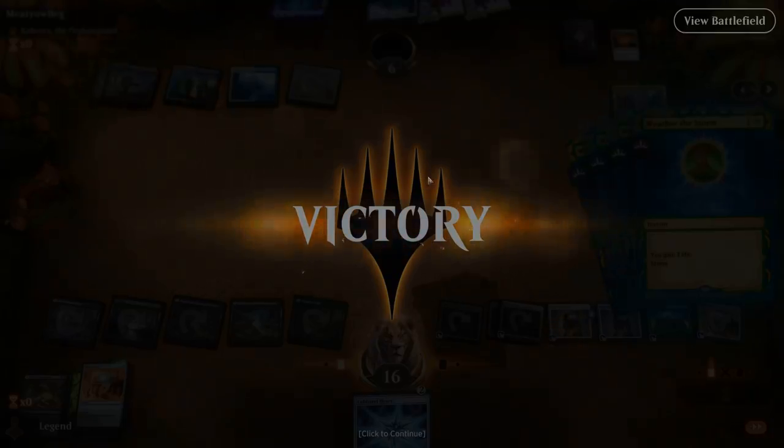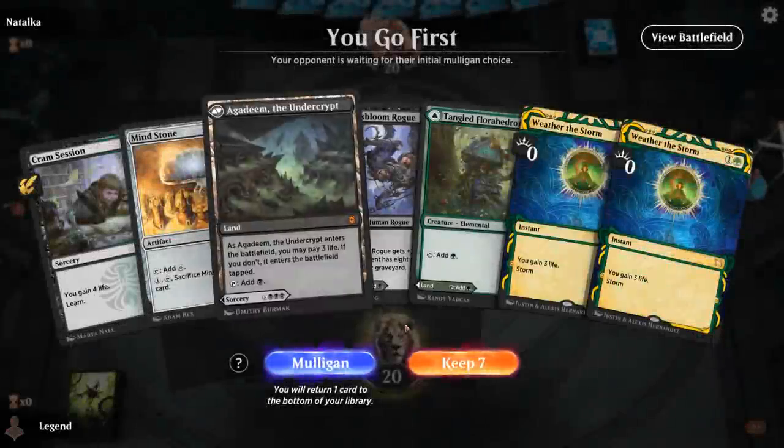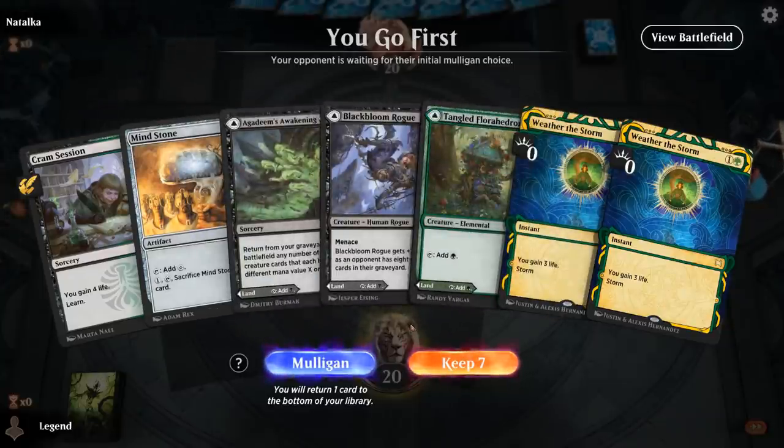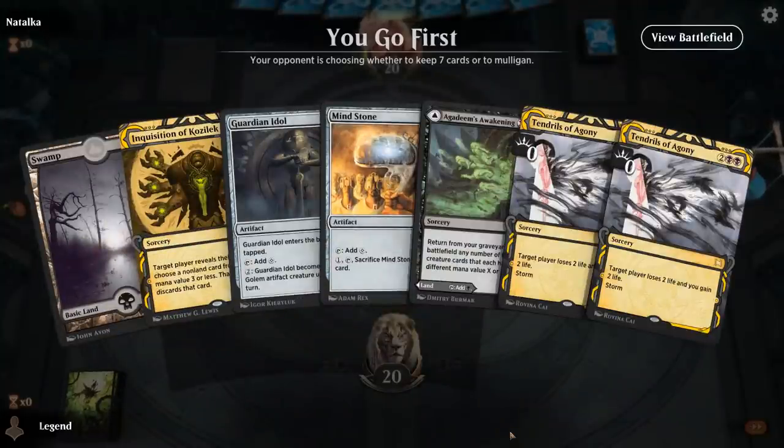On to the next one. We're on the play — our hand is pretty weak. No Citadel, no card selection. This is probably a mulligan too — double Tendrils of Agony, even if we get rid of one, still leaves us in an awkward position. I'd rather take another mulligan in the hopes of finding a Citadel.